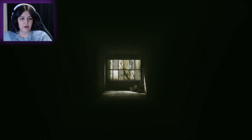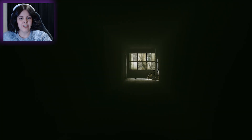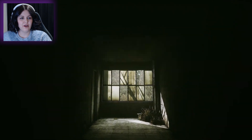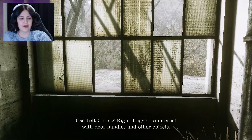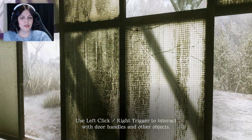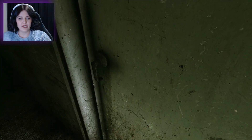Whoa, all right, we're in. Where did we come from? I can't leave. Use left click or right trigger to interact with door handles and other objects. This game looks really good so far, actually looks kind of pretty. Let's go through this door, I guess.